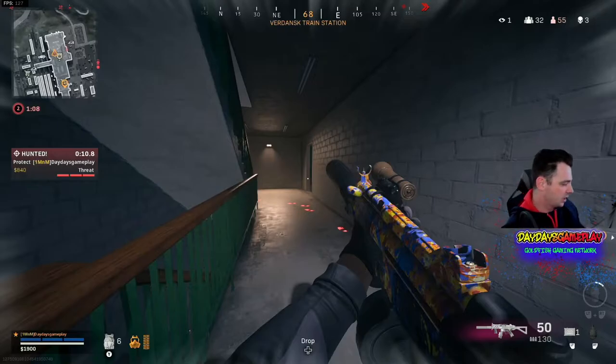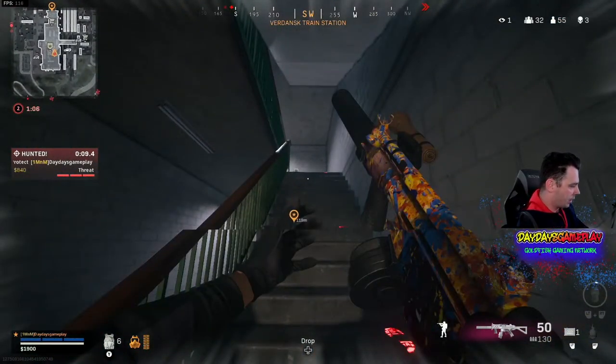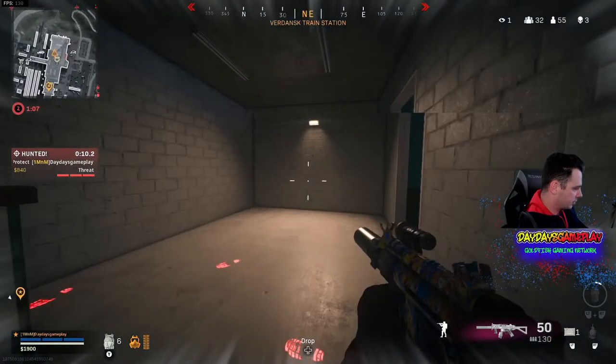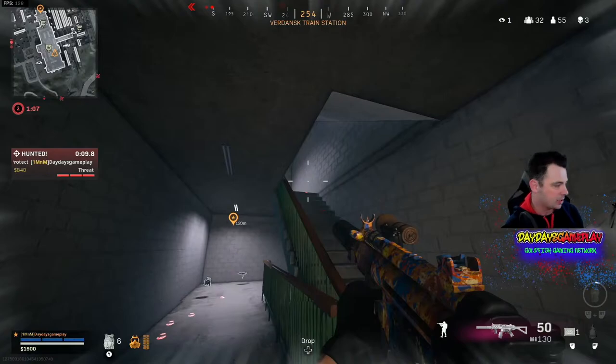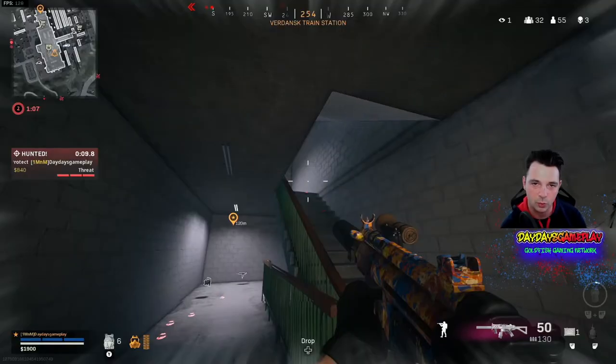I'm chasing this guy up the steps — notice every time that I go up, and we're going to rewind that real quick — every time that I go up, look where my centering is. I'm already looking up. Centering is the most important thing you can do for your aim. This is exactly how you improve your aim: by keeping the crosshairs pointed where you think that the person is going to be.